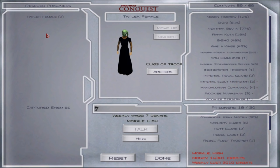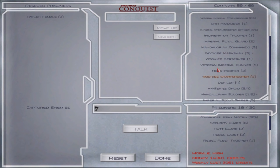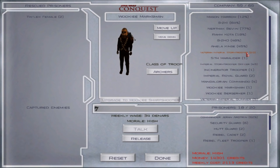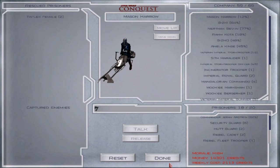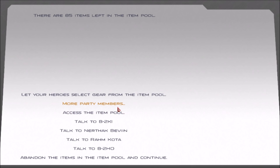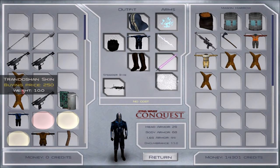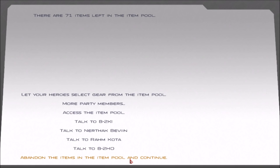Oh, and we get some Twi'leks — I don't want to know what they were doing with them as prisoners, but we're just going to let them go. A Mandalorian Crusader — is that our first one? No, that's our second one. We want to keep on upgrading them. Mandalorian Commandos, Wookiee Sharpshooters — hell yes, give me some more. I like the Nova Troopers, they just look badass. We leveled up again as well.